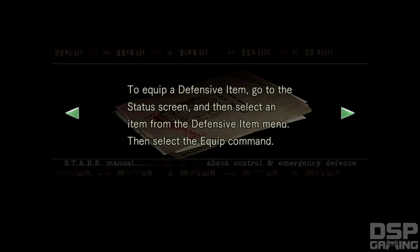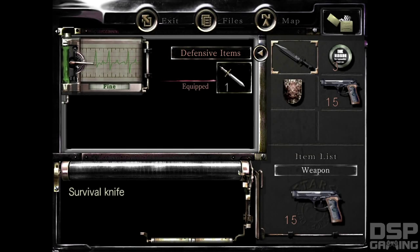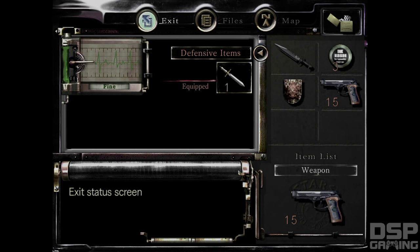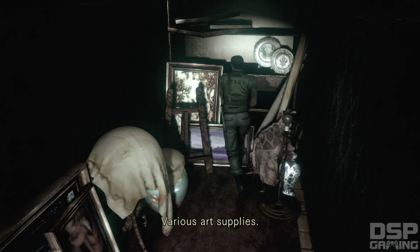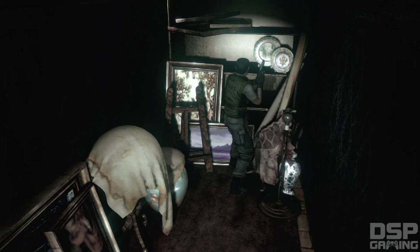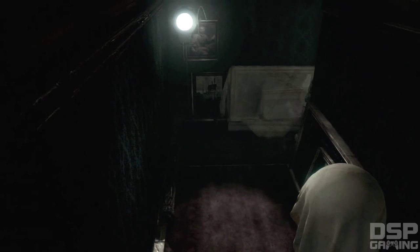However, you will not be able to escape when the enemy grabs you from behind. To equip a defensive item, go to the status screen and select an item from the defensive item menu. This is all new, by the way — this was not in the original game. Then select the equip command. In the original Resident Evil, there was a zombie in this room, and there was no dagger in here — it was something else. So that's different.